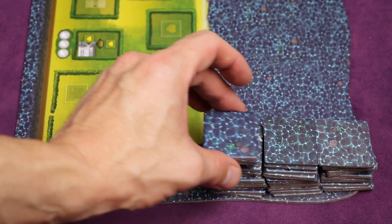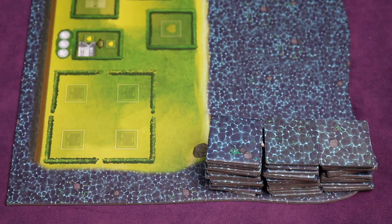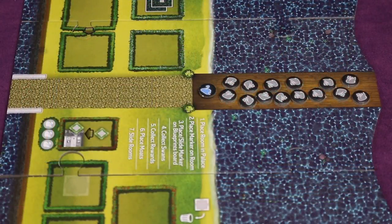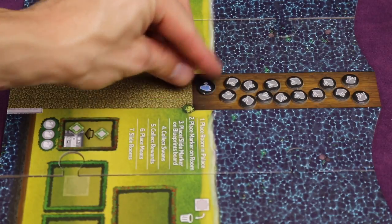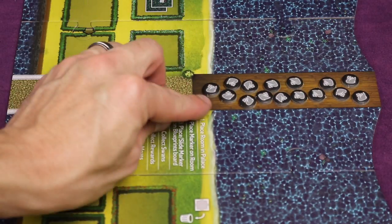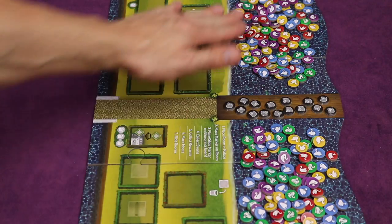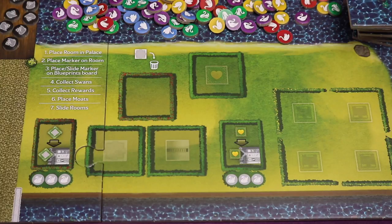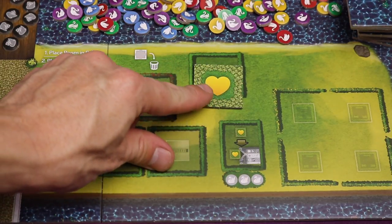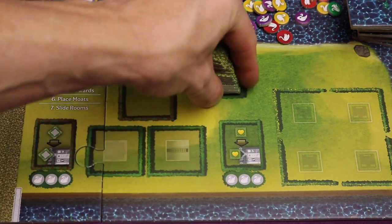Next, find all the moat tiles and put them in small stacks on the edge of the board in the lake, using both edges. Then find all the secret swan tokens — black background with a gray swan on one side and a secret color on the back — shuffle them with the gray side showing and place them on the bridge. Take all the normal swans, which are full colors, and place them all in the lake.